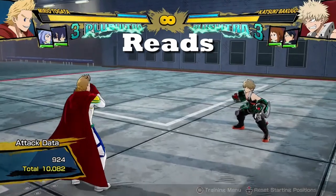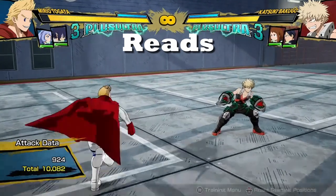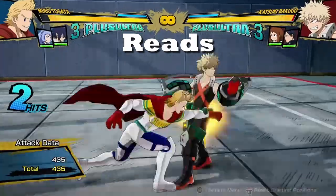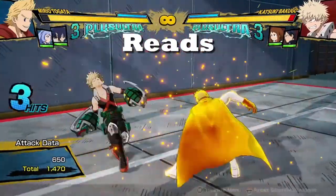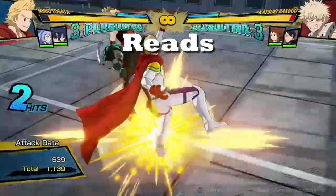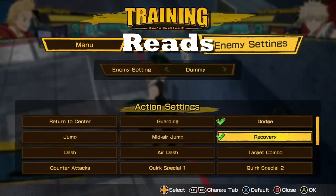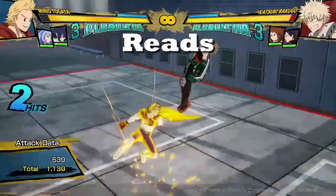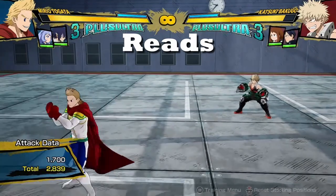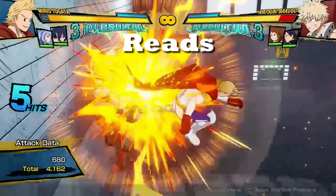Stemming from mix-ups, we have the term reads. Reads are basically the opposite of a mix-up — it's predicting that your opponent is going to do something. So if I make the read that he's going to sidestep, I punish his sidestep. Or in combos, if I make the read that they're going to do a recovery, I can chase them down and punish them for it. Reading is just like reading your opponent like a book — you predicted exactly what they're going to do.